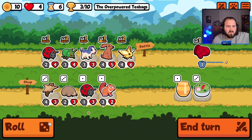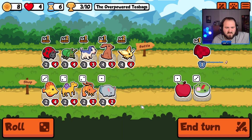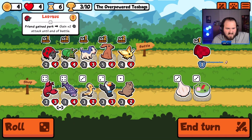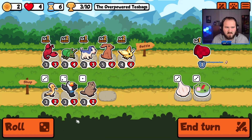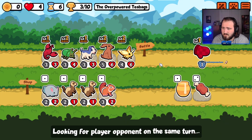I promised his mother I would take care of him, and I'm steadfast on my convictions — I take care of him until the day he's no longer breathing, which is pretty soon because we're fighting each other with animals. I need some scaling, because then you get a 12-pin bluebird and there's nothing you can do against that.